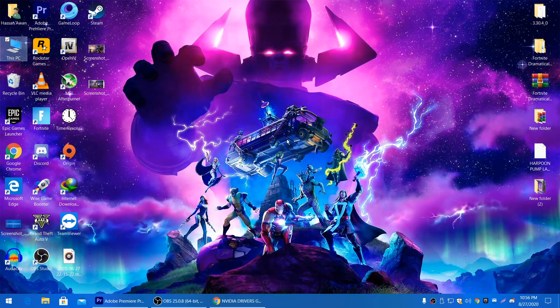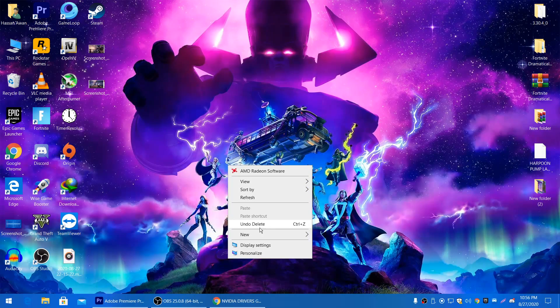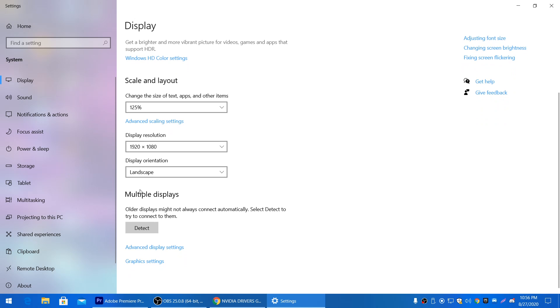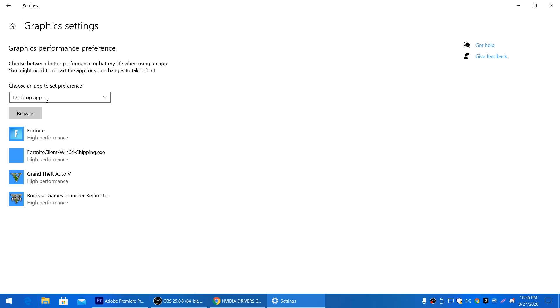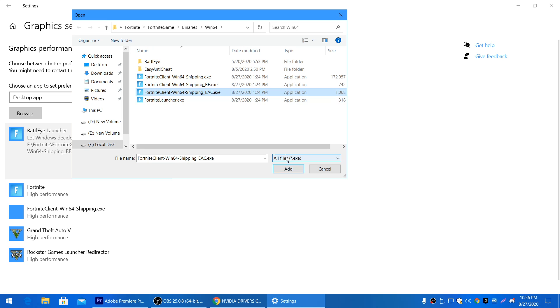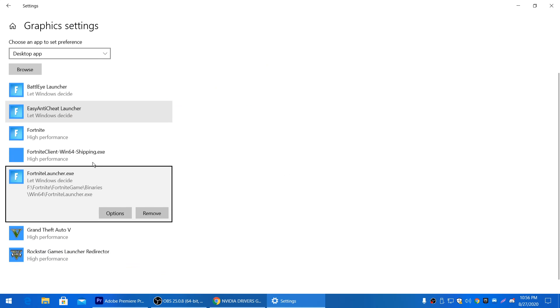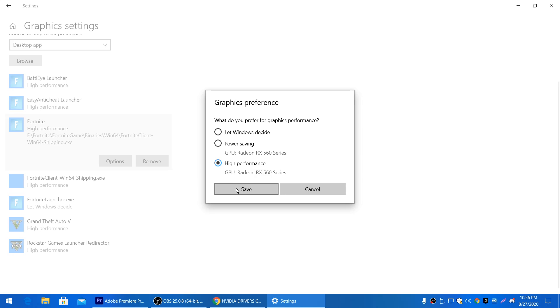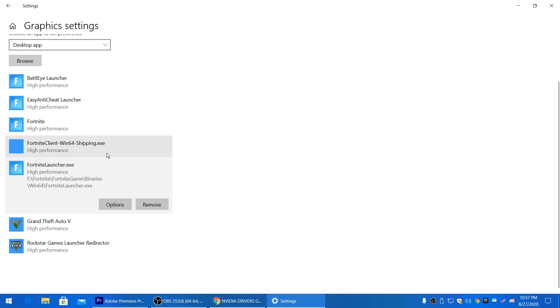Right-click the desktop, go to Display Settings, and select the recommended resolution — for example, 1920x1080. Then go to Graphics Settings, select Desktop App, click Browse, and locate your Fortnite Win64 directory. Add the Fortnite client shipping files and for each one, go to Options and set the performance to High. Save the settings and repeat for all Fortnite executable files.